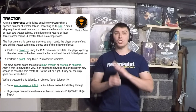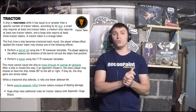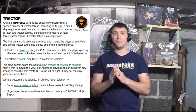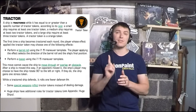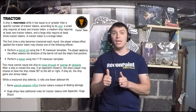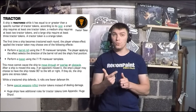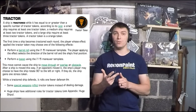Tractor: a ship is tractored while it has equal to or greater than a specific number of tractor tokens according to its size. A small ship requires at least one tractor token, a medium ship requires at least two tractor tokens, and a large ship requires at least three tractor tokens.